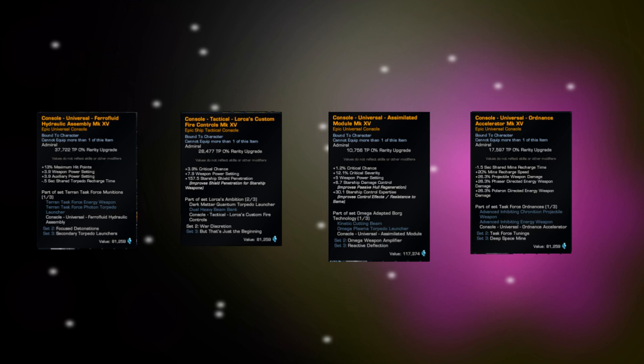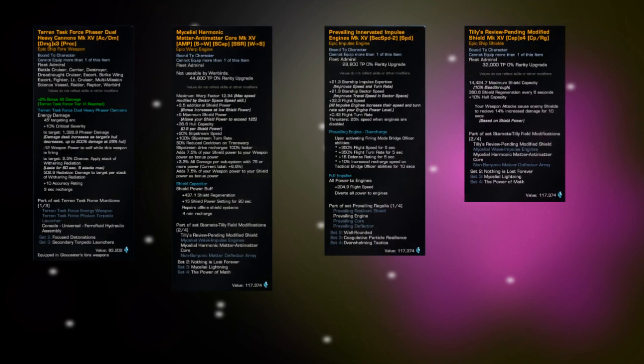You can get the Enhanced Biomolecular Photon Torpedo, the Neutronic Torpedo, Terran Task Force weapons in Phasers and Disruptors, the Dark Matter Quantum Torpedo, Thoron-infused mines, the Nukara Web Mine Launcher, the Competitive Mine Launcher, and the Gravimetric Photon Torpedo. There's also great gear including the Mycelium Core and Tilly's Review Pending Shield as part of the Discovery set, and the Prevailing Impulse Engines from the Competitive set. You can get consoles like the Assimilated Module and Lorca's Custom Firing Control, some of which are meta.